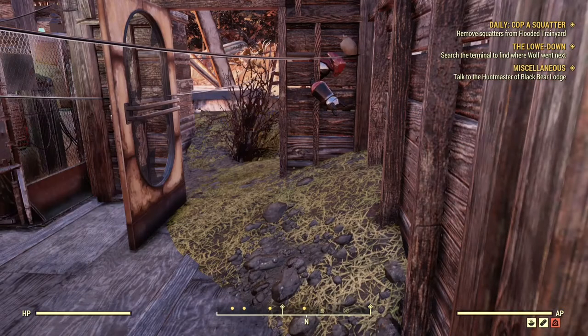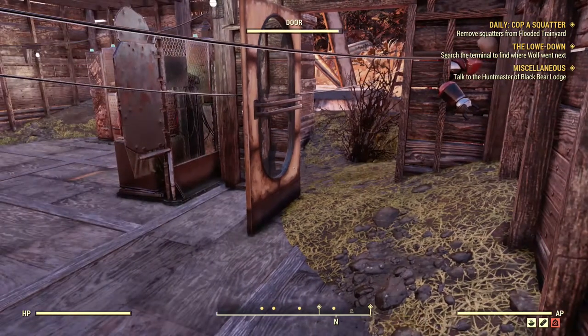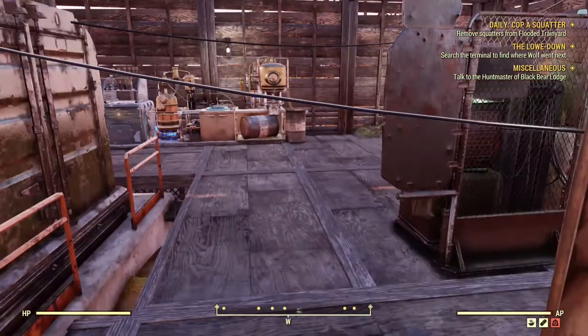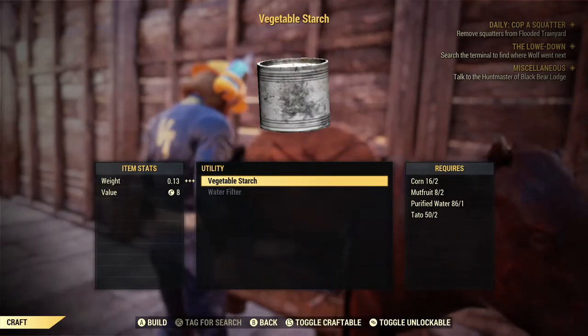Unlike most materials in Fallout 76, adhesive is one of those things that really isn't worth farming by killing enemies. Only rare enemies that are extremely hard to find drop adhesive, and there just aren't a lot of them. The best way of getting a lot of adhesive is by crafting vegetable starch.